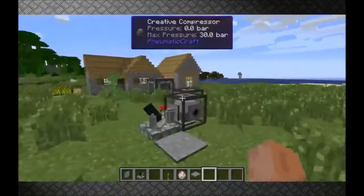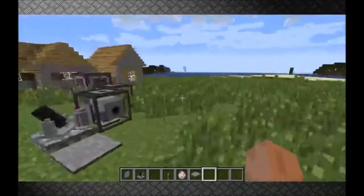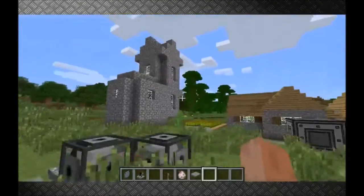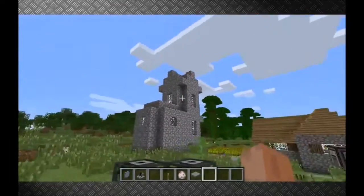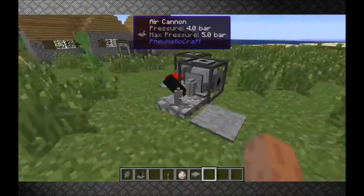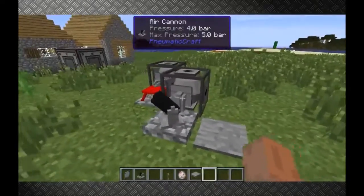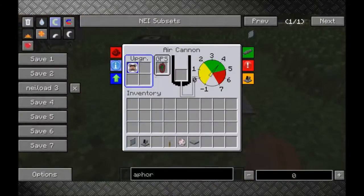Here I am in my test world on the server. It isn't the same situation but it's quite similar. If I want to go over there, I need to climb up this ladder — but we're not going to do that, of course, because I've set up an air cannon and you can put in an entity tracker upgrade.